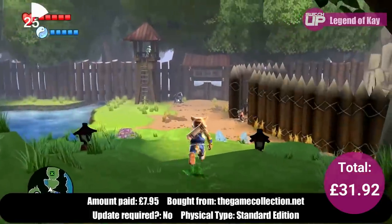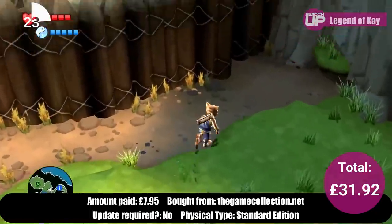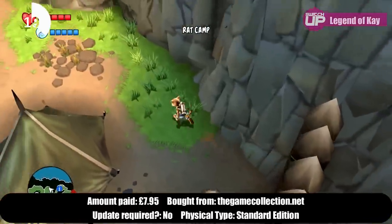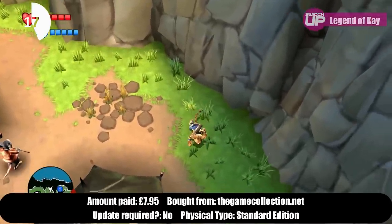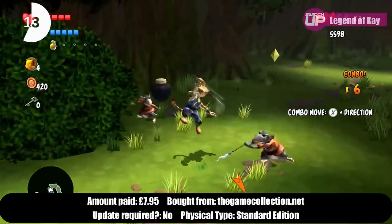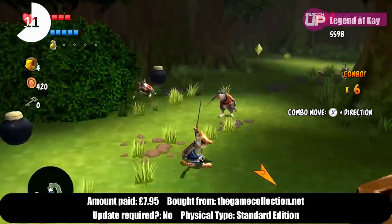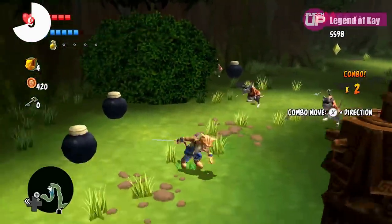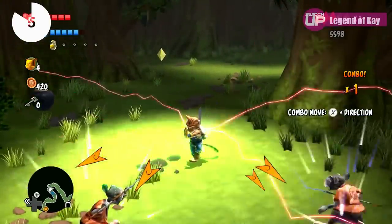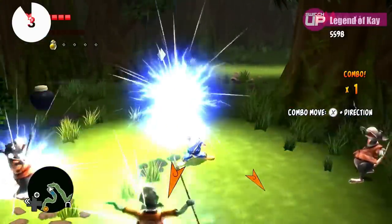I'll give a quick public service announcement: I found out the hard way on the Wii U version that, as with the original, there was a bug where if you left the second dungeon before finishing it a key that you needed would disappear and you'd have to start again. I'm not willing to risk my save data to check if this has been patched, so just don't leave the second dungeon and you'll be fine.